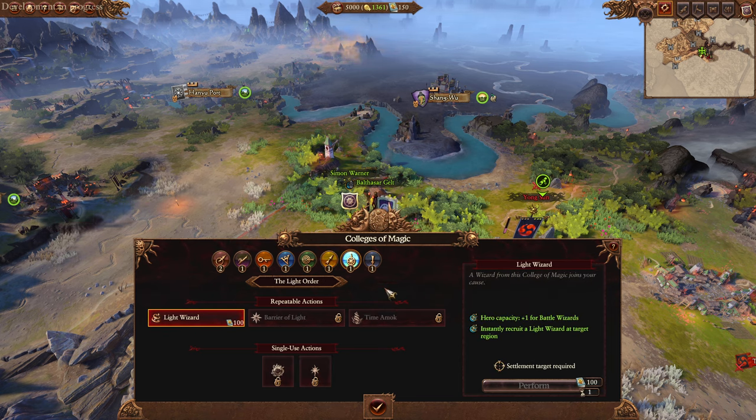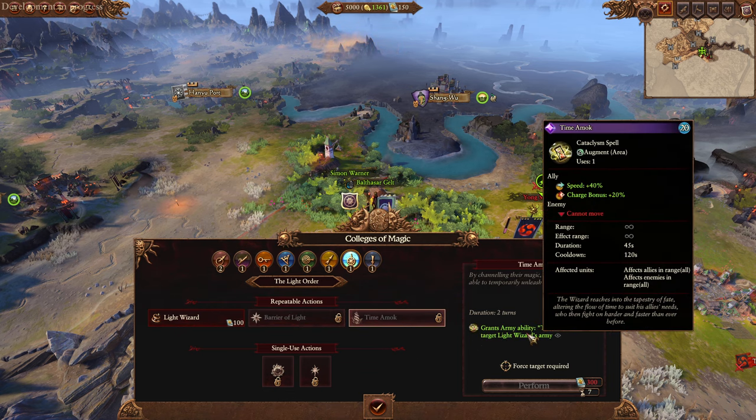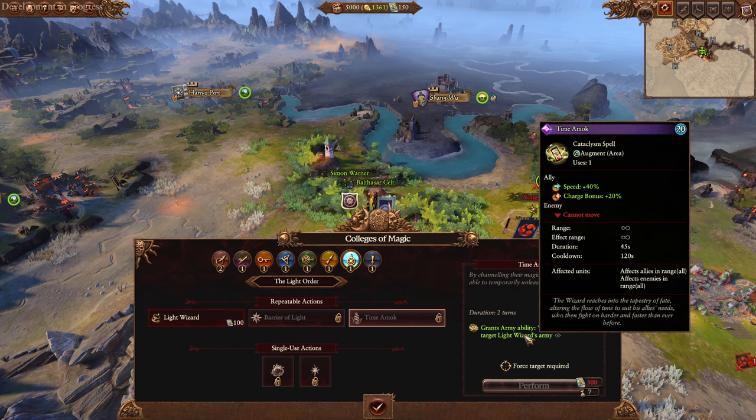Light magic - probably my least favorite magic school. Gives 200 barrier. Beat and Charge - an enemy cannot move. Wait, it's whole map? Effect range: endless. The whole map actually can't move! For 45 seconds you can kill the whole army in 45 seconds if they're in a good position. That's actually sort of insane - a 45 second freeze.